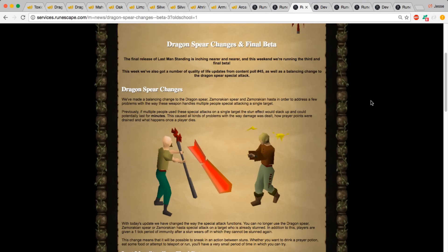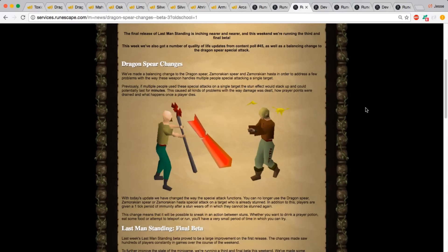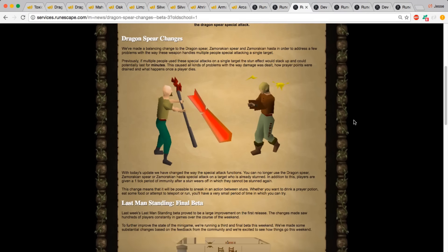You were basically a sitting duck waiting to die. That was the special attack before the update, but with the new update you can no longer stack these special attacks on one another. So if someone's already stunned, a teammate can't use another special attack on them while stunned to prevent them from unstunning.